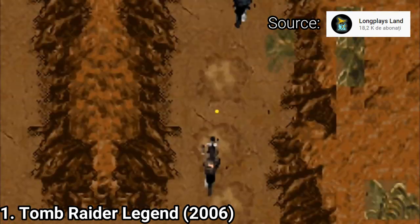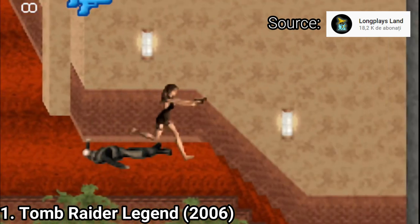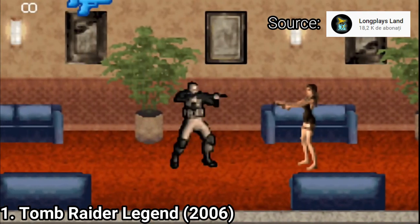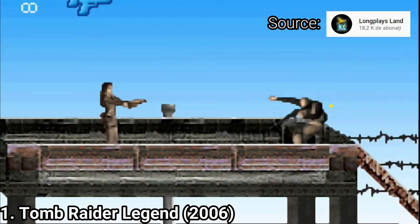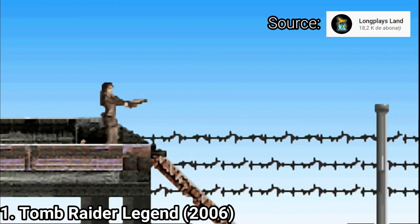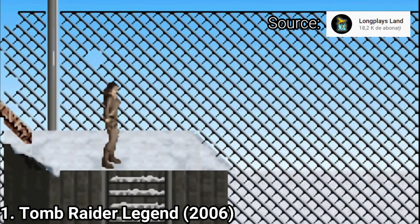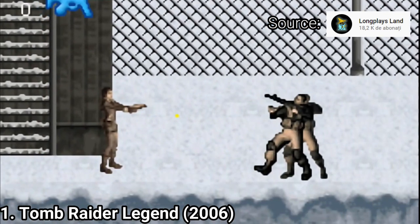There are also swimming levels and vehicular levels. When in combat, even if the game is 2D, the combat is also great. It feels more basic, close to the stereotypical side-scrolling mechanic, but it still has charm and unique stuff too. It's in the more advanced league, as you not only use Lara's dual pistols, but you can also grab machine guns and grenades from fallen enemies, and the mechanics feel great.